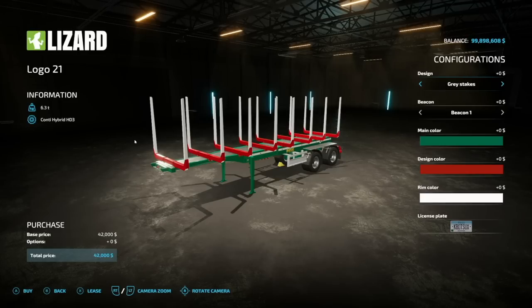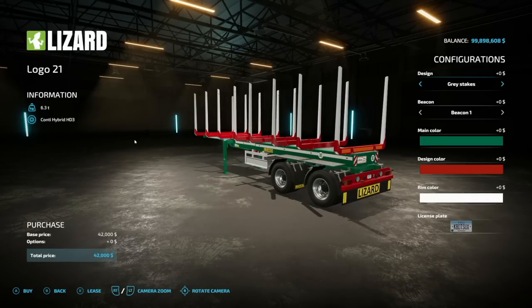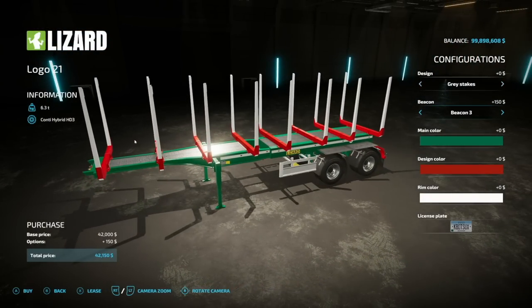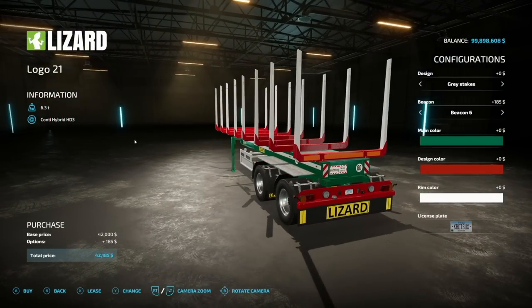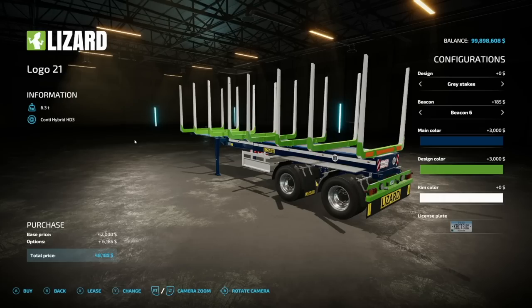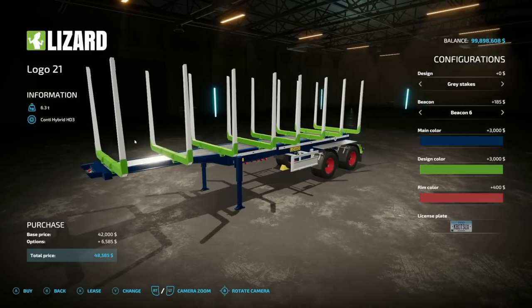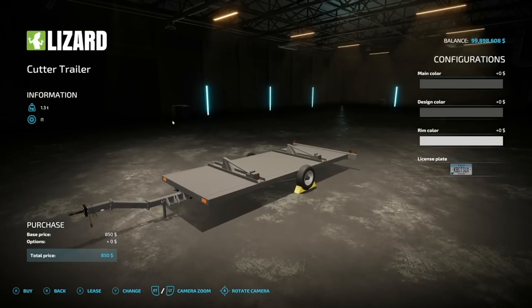Next we have the Lizard Logo 21 from Woodcraft Modding — a new logging trailer. You get gray spikes and red spikes, beacon light configurations on the back including a white strobe. Main color palette is available — going with a nice dark blue on the bottom, design color in special green, and rim colors as well. That's going to be three slots on consoles.